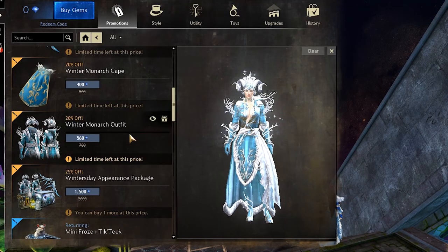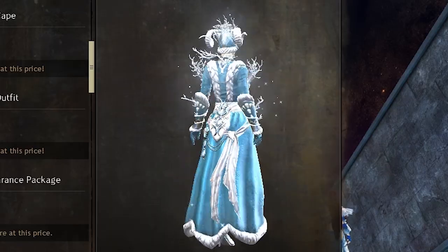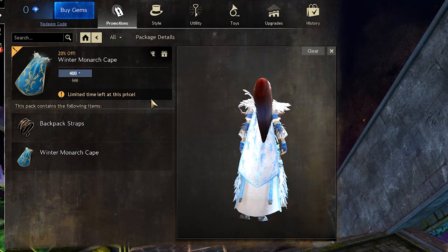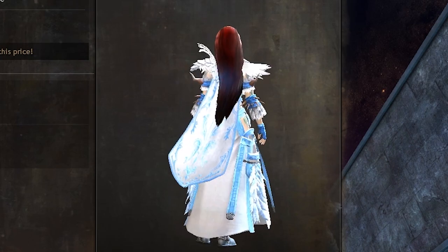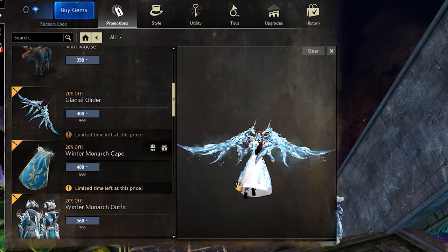We also have the winter monarch outfit. Then we have the winter monarch cape. And there is also the glacier glider.